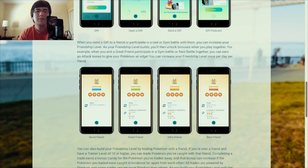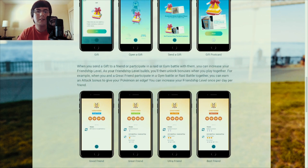When you send a gift to a friend, or participate in a raid or gym battle with them, you can increase your friendship level. As your friendship level builds, you'll unlock bonuses when you play together. For example, when you and a great friend participate in a gym battle or raid battle together, you can earn an attack bonus to give your Pokemon an edge. You can increase your friendship level once per day, per friend.